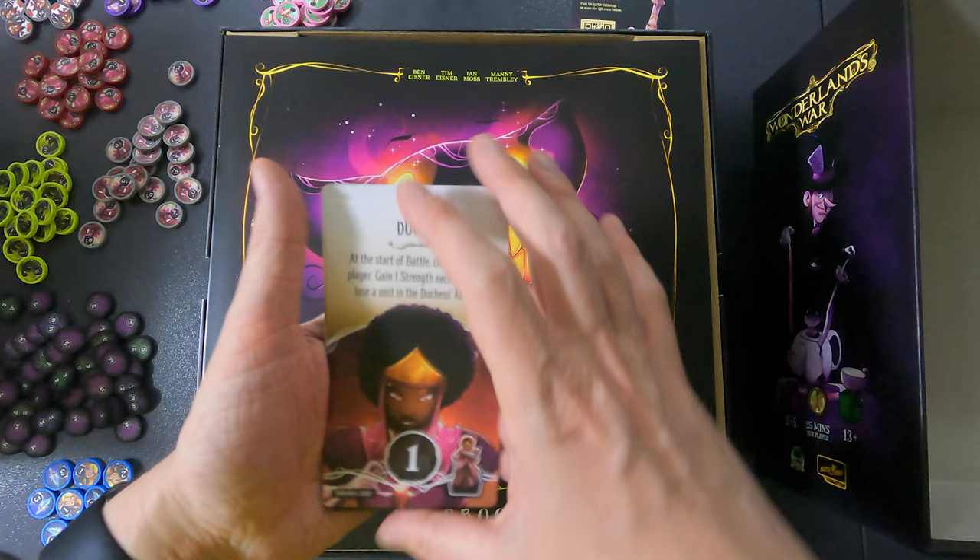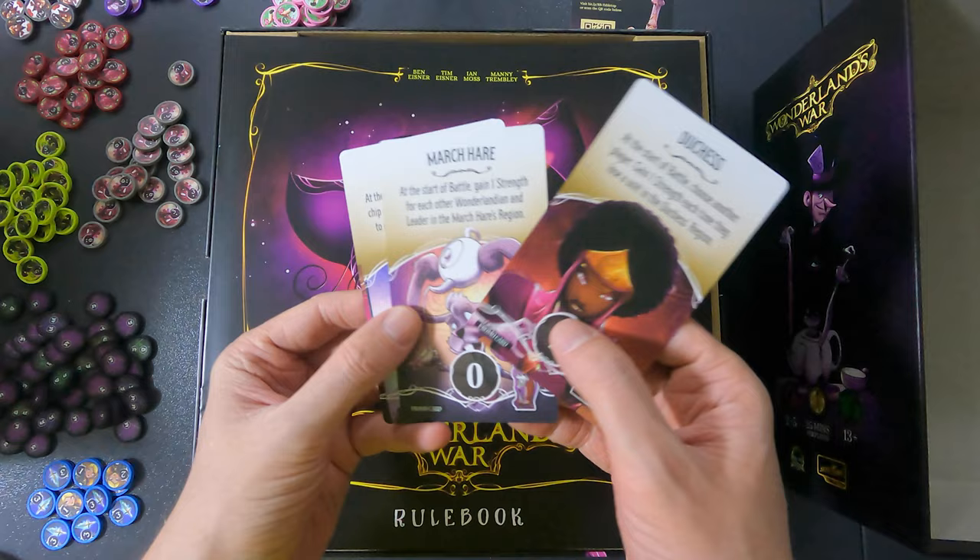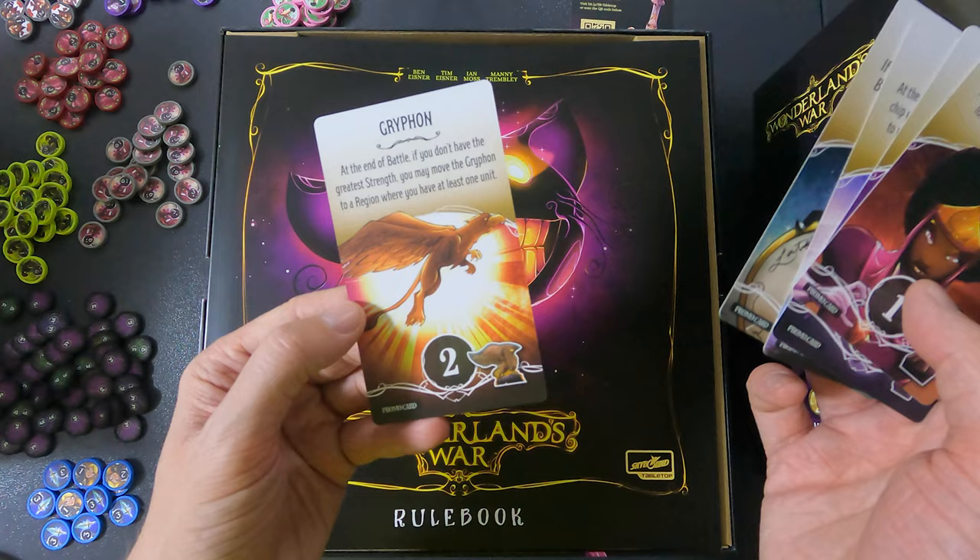The backs are all the same. On the fronts we have the Duchess, the March Hare, the Unicorn, the White Rabbit, and the Griffin. Okay, interesting.